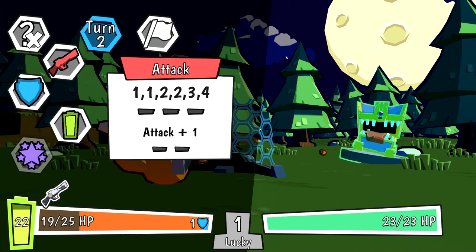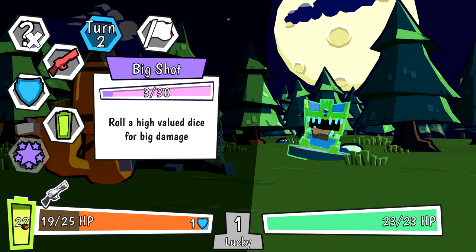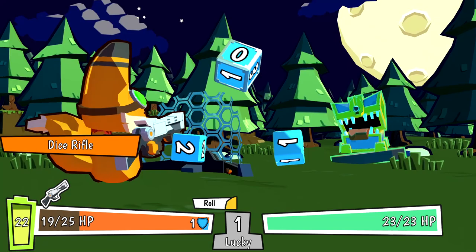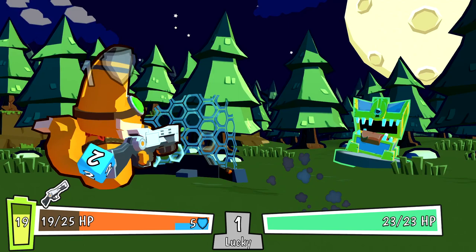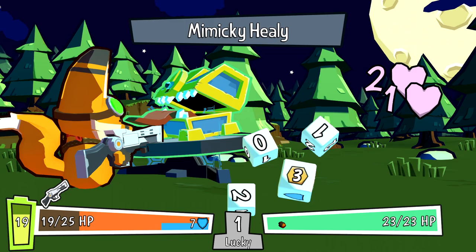He hit for 4 and that healed him in the process. That kind of feels bad. Every time we use the main die, whatever we roll uses battery — that's why you have the ability to charge, so you can keep that going. I'm gonna shield again because this guy is really a son of a gun. We get 6 shield again, puts us up to 7. We've now dipped below our bar, and that makes him roll 3 dice.